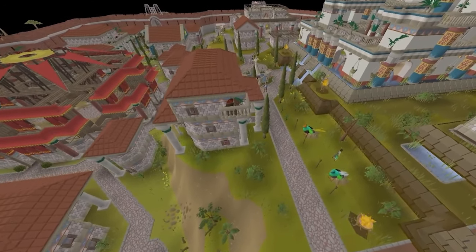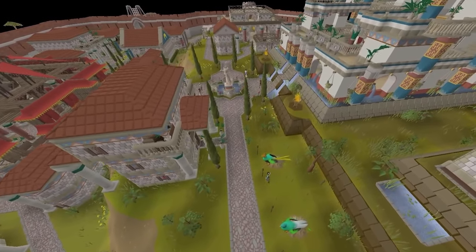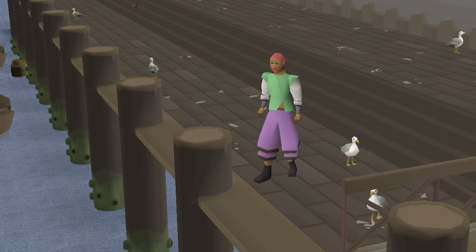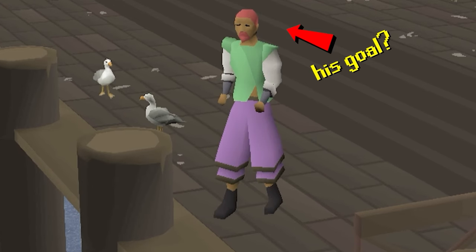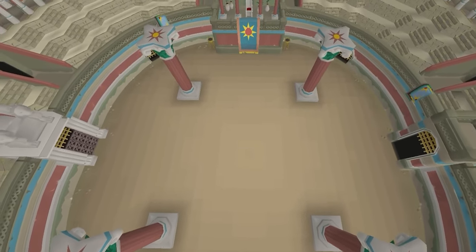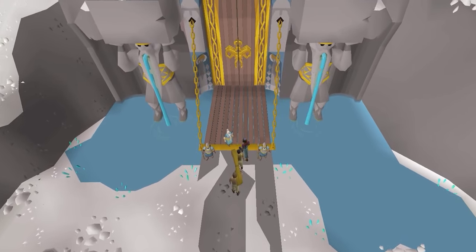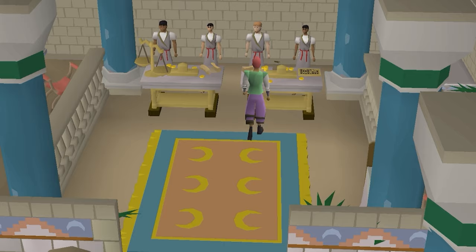This is Varlamort, Old School RuneScape's newest land expansion. And this is Varlamort — he's kind of stuck here forever. His goal is to complete every piece of content within the Kingdom of Varlamort, all on a fresh Ultimate Iron Man. No banking, no trading, and no leaving.